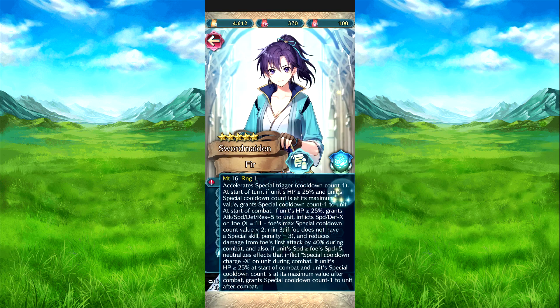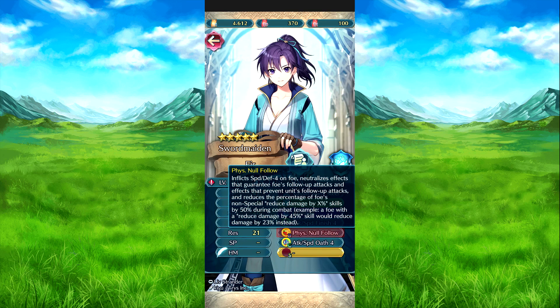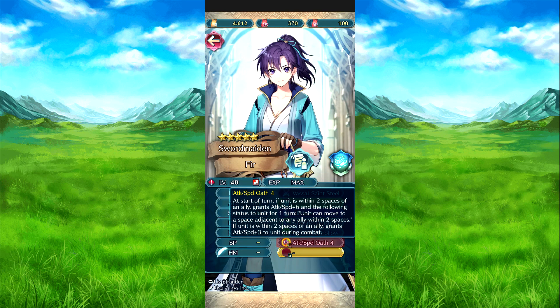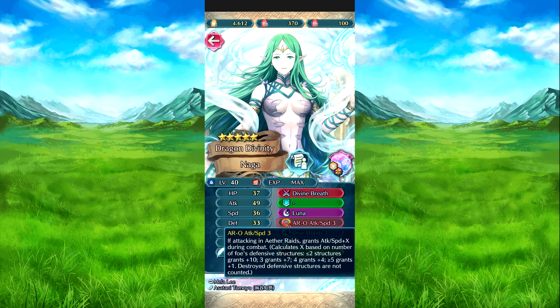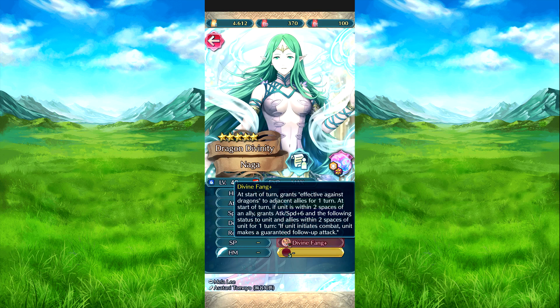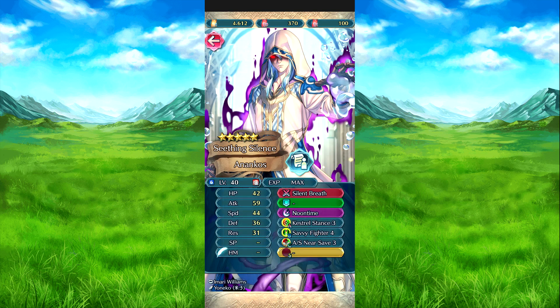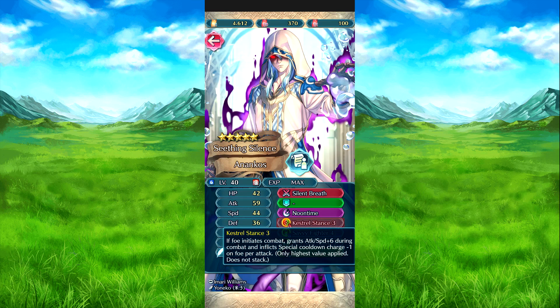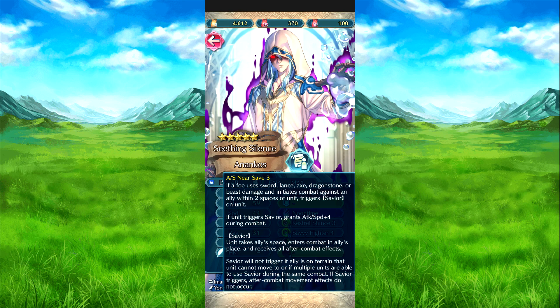Let's go to Sena, so we'll show the Fear. Here's the weapon. Then we have Glamour. Then Attack Speed Finish. There's no follow-up on Attack Speed 04. We have Naga — she's refinable. There's Luna. I kind of wish they got rid of this, but nope. Dive Bomb. And then Define Fang. Ankleos. Here's Silent Breath. Here's Noon Time. Castle Stance. Sabi Fighter. And then Attack Speed Near CF3.